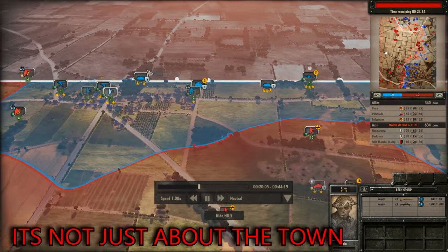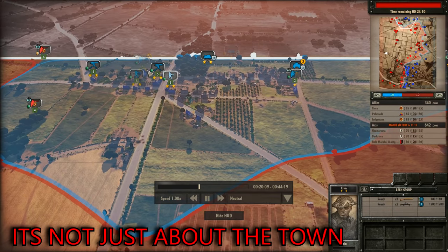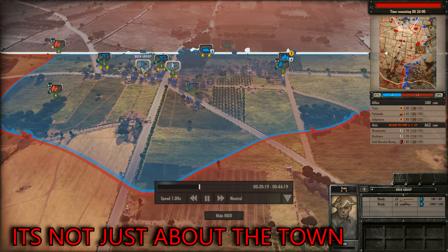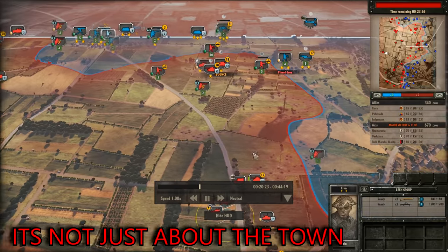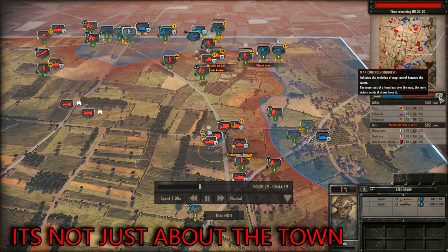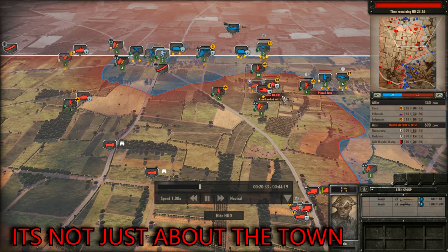Towns are important but they're not the be-all and end-all of strategic points — they're very useful and very good to have under your control. But as we see here, the red team isn't even going to bother attacking the town; they're just going to push right through the exposed flank and gain a lot of ground. In the end it's all about map control, not about holding a specific area.